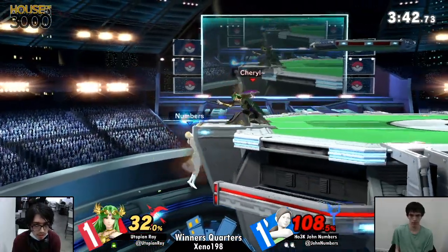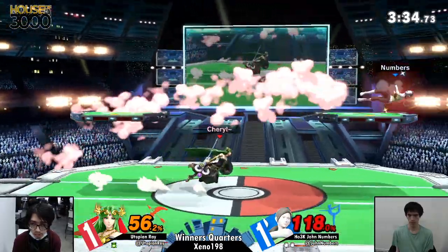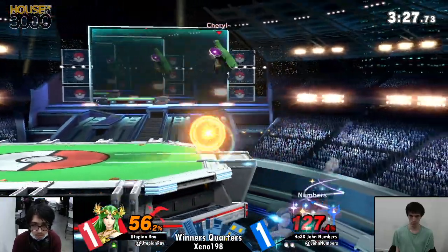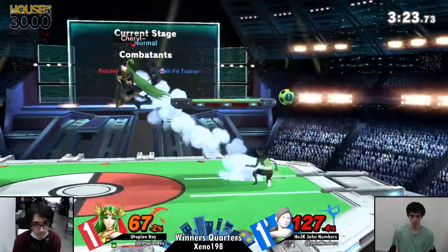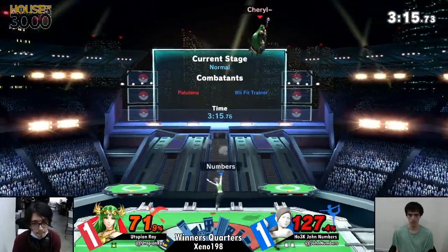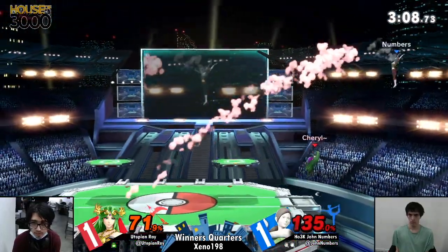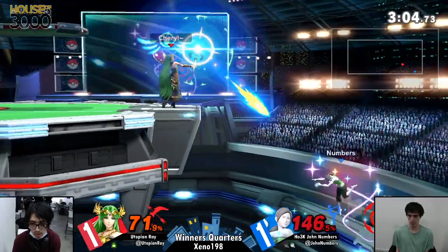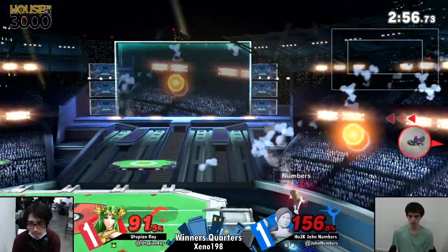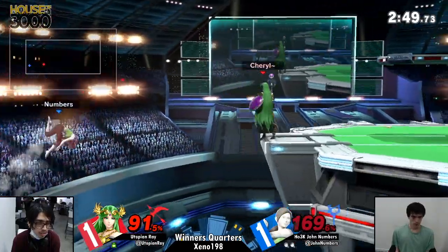Solid back air. Numbers makes it back — he's hitting them. He's trying to set up something right there but maybe taking too long. That was Deep Breathing on Numbers right now — he's trying to fight his way out. This is crazy seeing Numbers crouch through almost all of Palutena's options. That was an amazing recovery, but it might be a little bit too late now — Ray is already at 91% and Numbers is still alive at 169%.